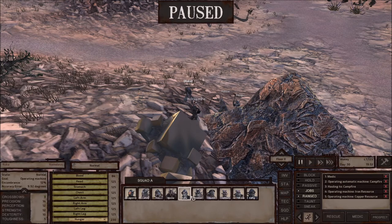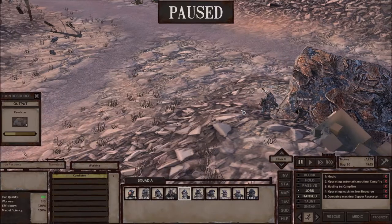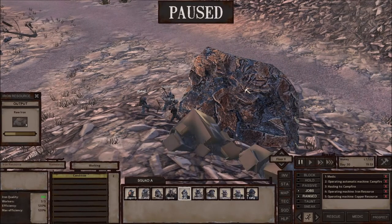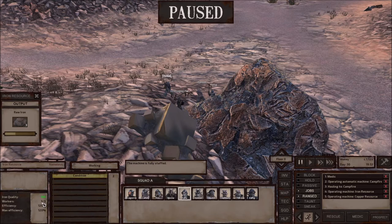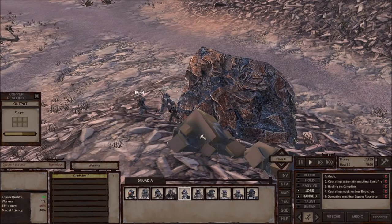I have this guy over here, Ruka. She does the same thing — taking care of mining both nodes over here. You got to be careful because the raw iron resources node can have up to three miners, as you can see — three out of three workers. This other one can have two workers. Right now I have one worker out of two, so this one is slower. But this one is faster because I have three people working.